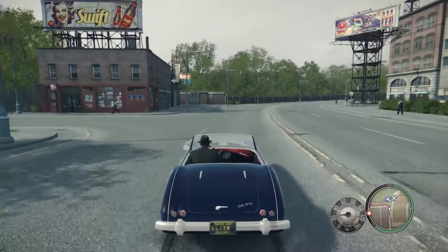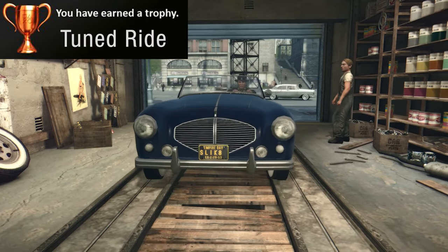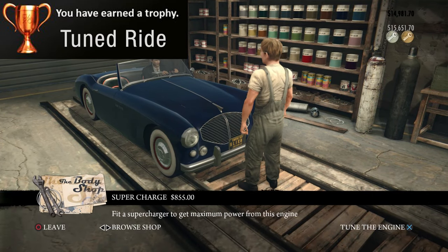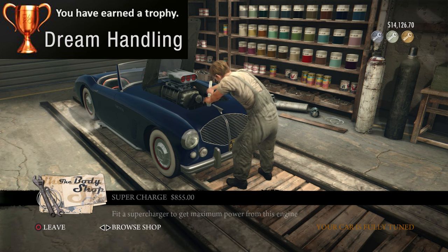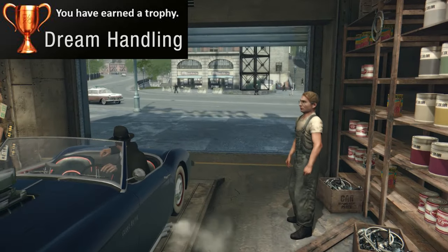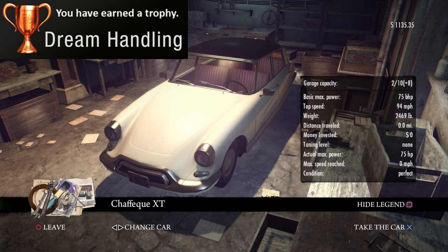There is a pair of trophies you can collect at the auto shop for upgrading your ride. After you repair your vehicle, you can get the Tuned Ride trophy the first time you upgrade a car's performance to the first level, which is called basic tuning. Keep upgrading the same car until you get to the Dream Handling trophy, in which you need to upgrade a car's performance to the max level of three. Not all cars can do this, but most regular cars you can swipe on the street will be able to upgrade this far. The Jefferson you swipe from the Bombers gang at the beginning of the game can do it, so if you still have it in your garage, upgrade it to the max.